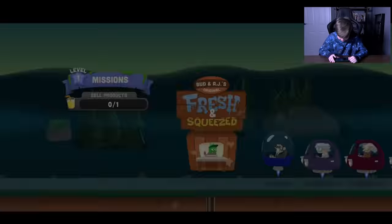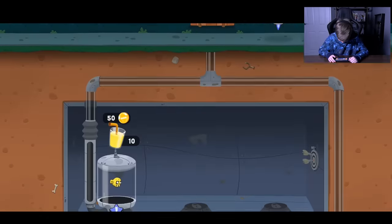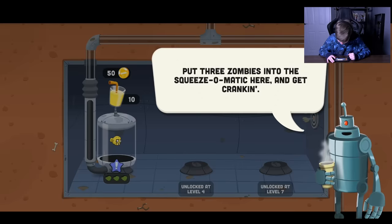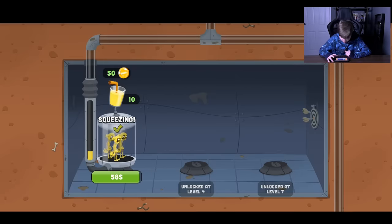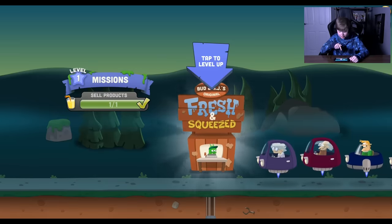Here we go to the drive-through. Nice catching back there AJ, but the real work begins here. These little dudes look juicy and ready for some squeezing action. What? They make zombie juice! What are they thinking? This is where the magic happens. Ready to get juiced up? Put three zombies into the squeeze-o-matic here and get cranking. Take your time, no pressure. I feel sorry for the zombies. Do these people know what they're drinking? Liquid zombie.